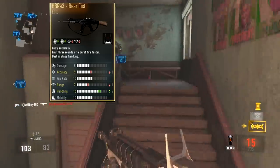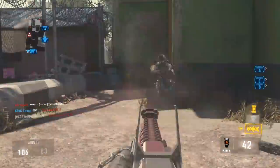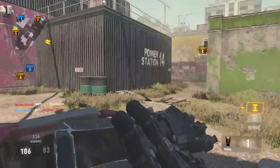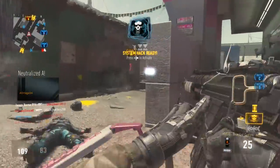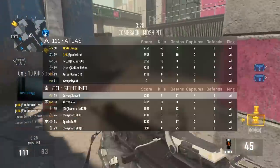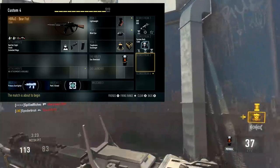You have to use a red dot — it comes with the red dot. This gun at first really turned me off because of the stats. I didn't want to touch it. The fact that I had to use a red dot was, you know, not ideal. But I threw this class setup on, as you'll see on the screen right now — I threw on stock and extended mags because I felt like I could control the recoil.